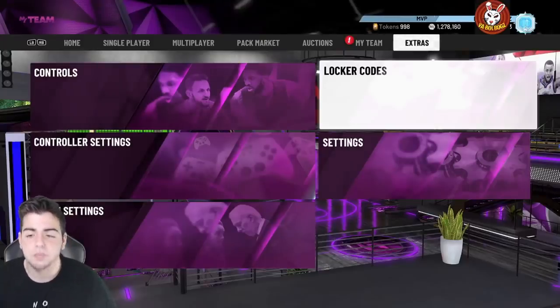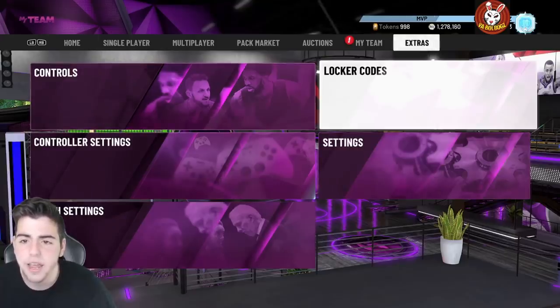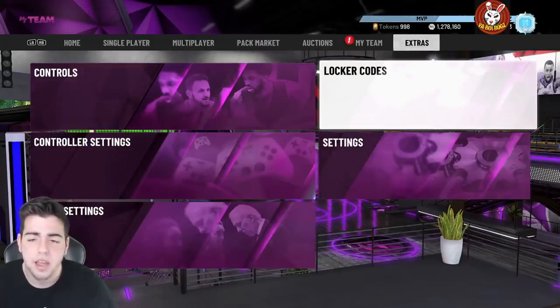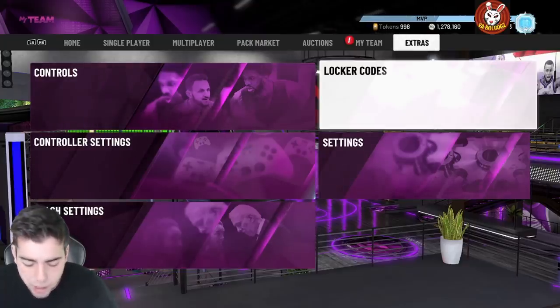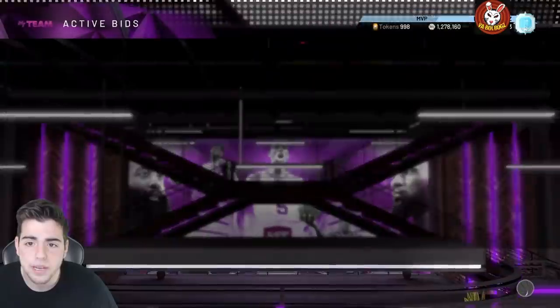What's good YouTube, it's your boy Bugs back with another NBA 2K20 MyTeam video. Today we got a hidden locker code for you guys. Before we get into the video, make sure to smash that like button and drop the sub — that'd be greatly appreciated. We're getting closer and closer to 9K. Thanks to you guys, and yeah, today we did get the new Kobe.